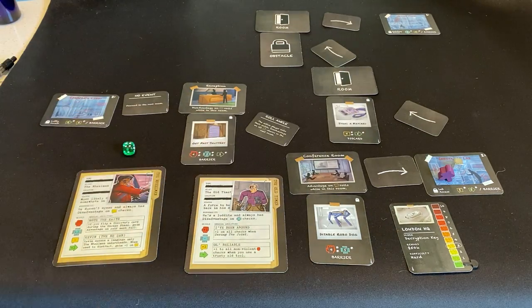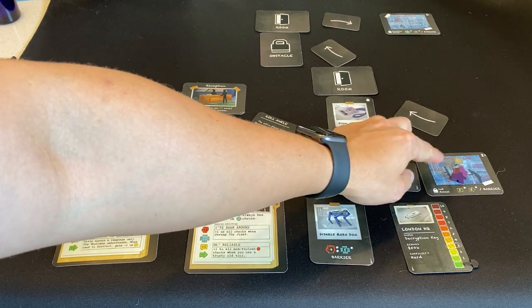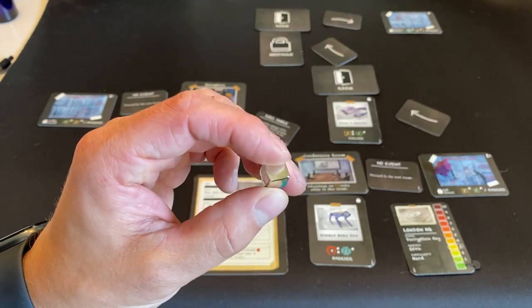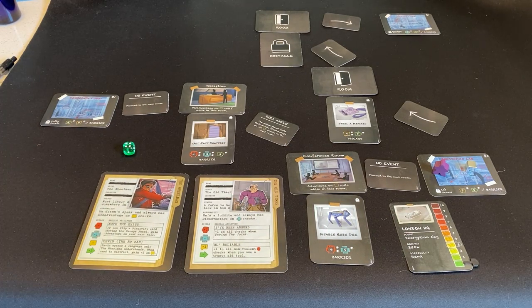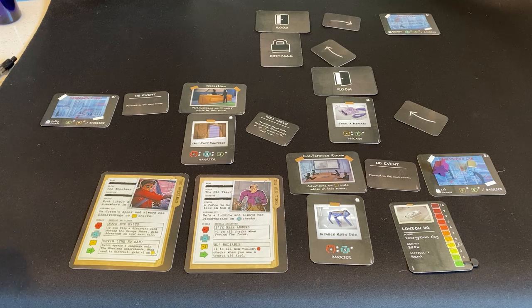Thankfully, the discovery card says no event, and I can get into the Innovation Lab. Once I clear this obstacle, I get our special score — a decryption key — but I've got to defeat all the obstacles first. I see the Innovation Lab and a group of scientists clearly coming in after a late dinner. They look haggard and tired. I adopt a similar visage, sneak in behind them, and tailgate the end of the group as they run their key cards — I pretend to run one behind them, but I don't have one.